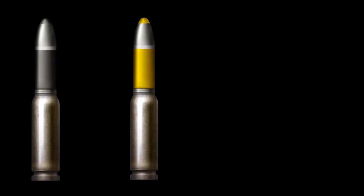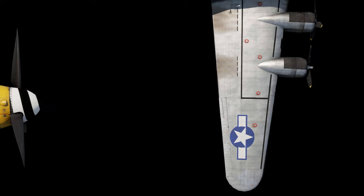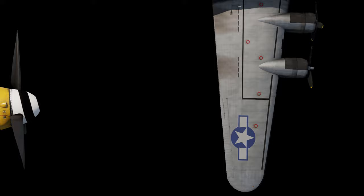Armor Piercing, High Explosive, Incendiary, and Tracer. Armor Piercing is the simplest round in the game. Once fired, it goes on a straight line towards the enemy and goes straight through the enemy plane. Next up is High Explosive. When this round comes in contact with an enemy plane, it detonates the explosives inside the bullet, causing damage to the target.